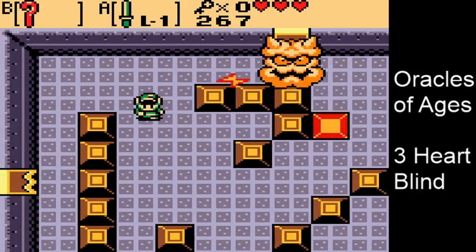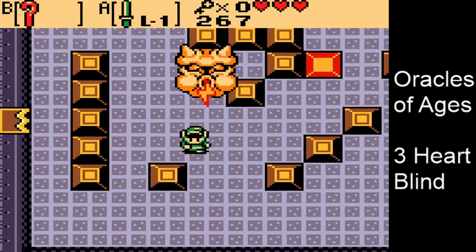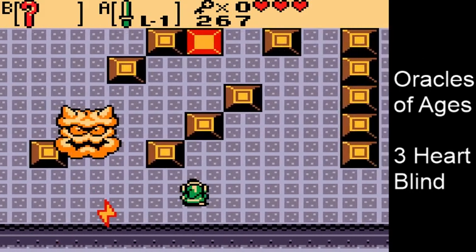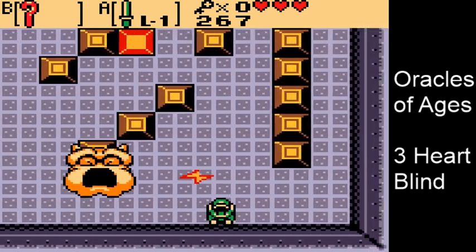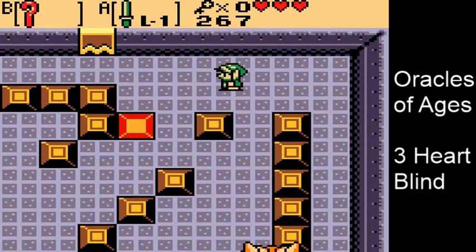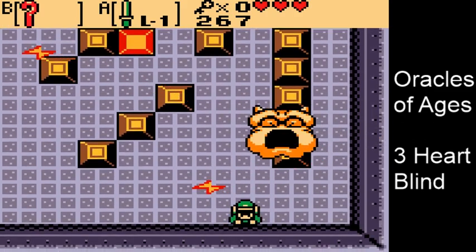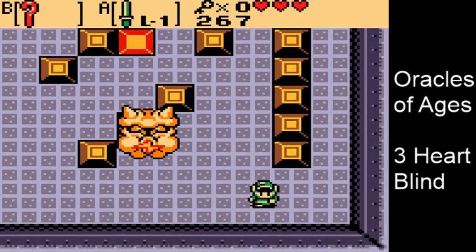And with that we're into the final phase now. He's going to move about the room and spit lightning a lot faster than before. Same principle as before — dodge and smack him. The blocks can sometimes make it difficult to move around the room, but that's it.